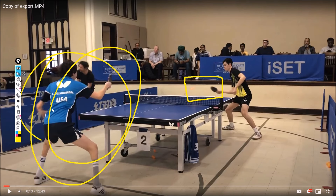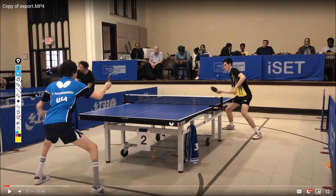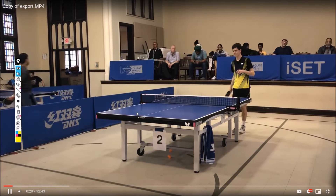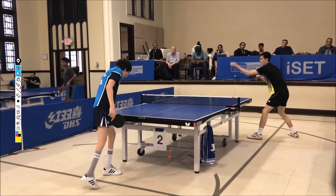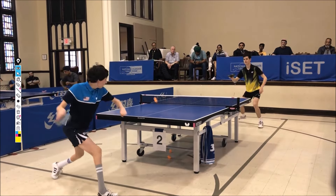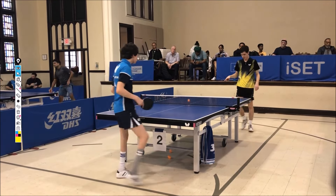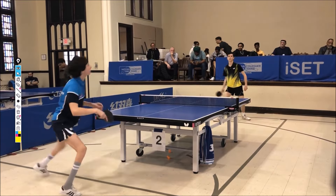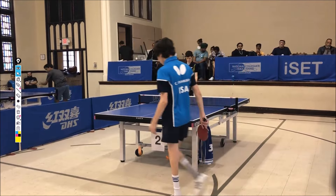Good serve, very weak return, and this is right in your wheelhouse on the forehand — but then you decide to block. My guess is you're used to playing somewhat weaker opponents that let you get away with blocking. They normally play a very weak shot back, and you're not getting punished for it. That works up to between 1600 and 1800, but if you're trying to get to 2000, this absolutely cannot happen. It happens two points in a row. Take three seconds before you serve just to stop and think about exactly what you want to do.